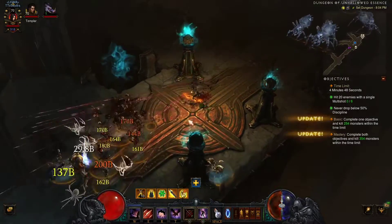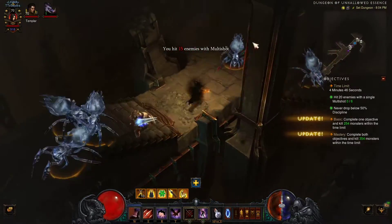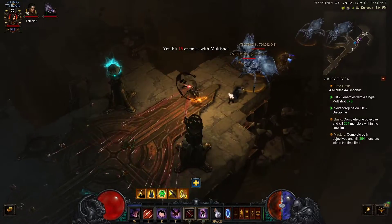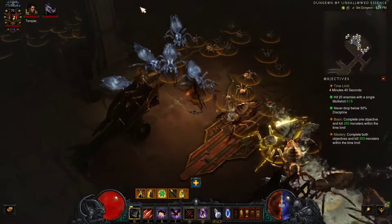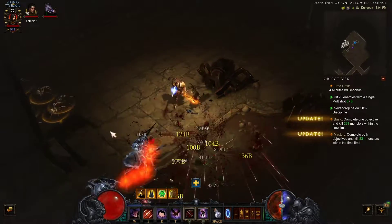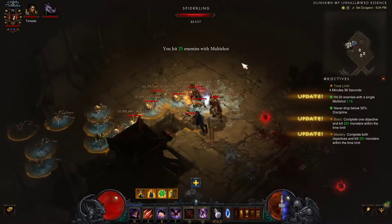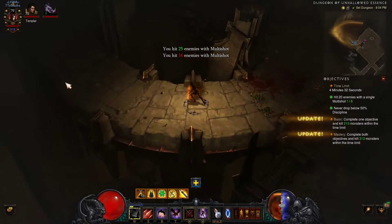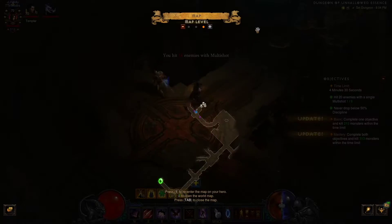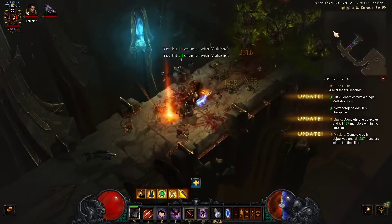Make sure you walk past a bunch of enemies. You can see the Oculus of Johan activating over there. Unfortunately there's just not enough enemies grouped up, and if there aren't enough, by all means just go ahead and reset. This is the first large room — make sure you can get at least one of the objectives done, the hit 20 enemies with a single multi-shot. That's really key to get in the first area.